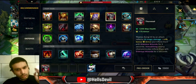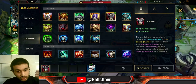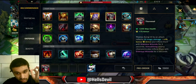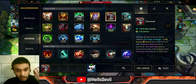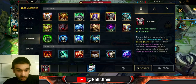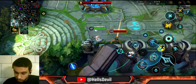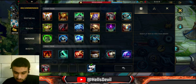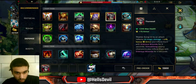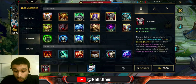Thornmail — first of all, it gives you a lot of armor: 75, compared to Randuin's 55 and others at 40. It also gives max health. The passive: being hit by an enemy champion reflects magic damage to them plus 10% of your bonus armor — so the more armor you get, the more damage you deal. When you reflect damage you inflict Grievous Wounds for 3 seconds, reducing their healing. Immobilizing enemy champions also inflicts this effect. This is an absolute banger on Alistar: you spam armor, deal a lot of damage, put Grievous Wounds on enemies because you immobilize them, and it gives you a lot of armor.